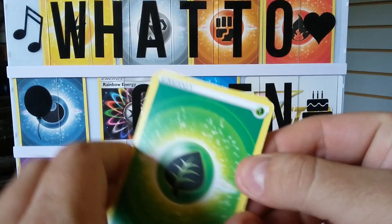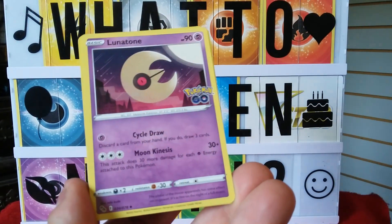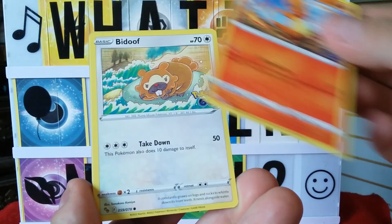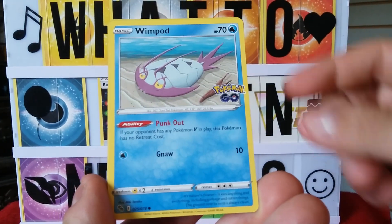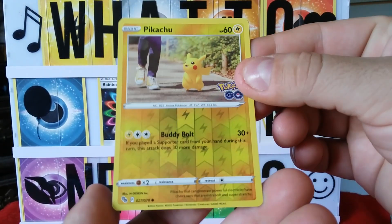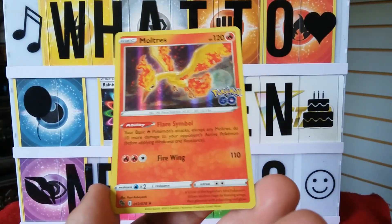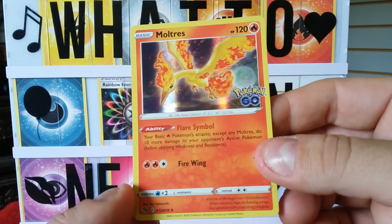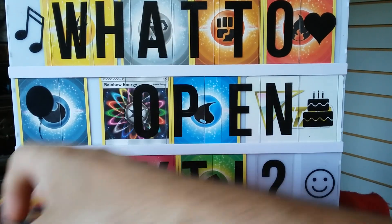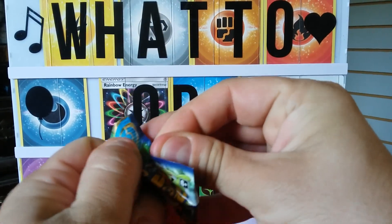Let's go with water, water, grass. We got Slowbro, Lunatone, Ivysaur, Charmander, Bidoof, Windpod, Pit of Magikarp, Pikachu reverse — nice reverse Pikachu — and a Moltres! Nice little holo Moltres, yes! That wasn't too bad.